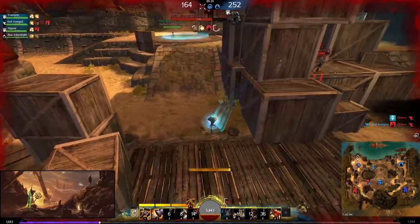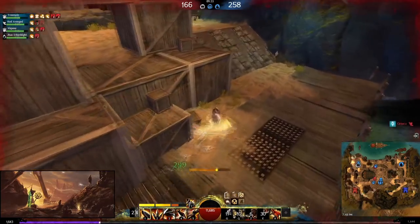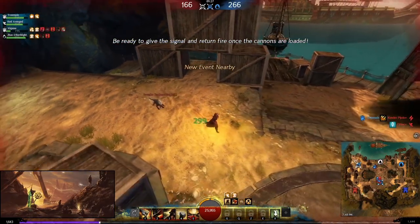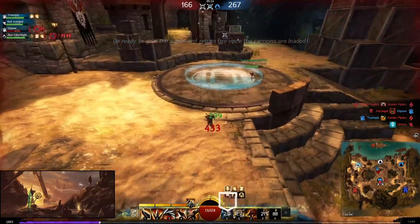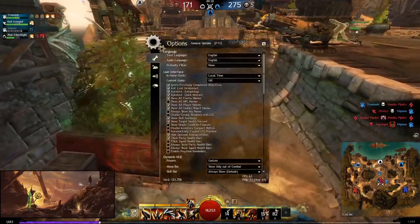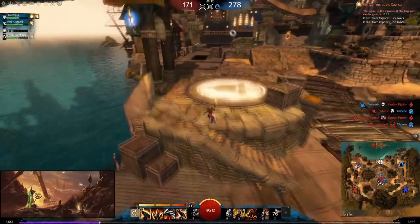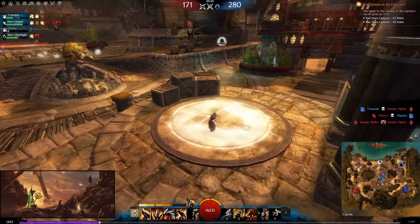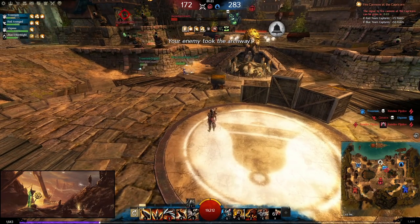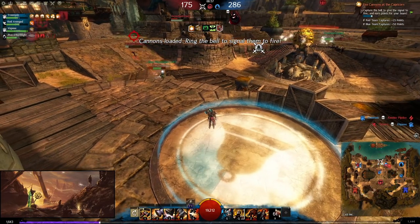We're cutting around here and I land my Earthshaker because I got three stacks of adrenal health. Adrenal health can also proc on pets — it's 300 healing per second with three stacks, and you'll have three stacks very often because this build generates a ton of adrenaline. The CC you put out also gives you a lot of adrenaline, and since you're doing these high-cost adrenaline bursts all the time, you'll frequently have a lot of cleansing from Cleansing Ire and adrenal health.